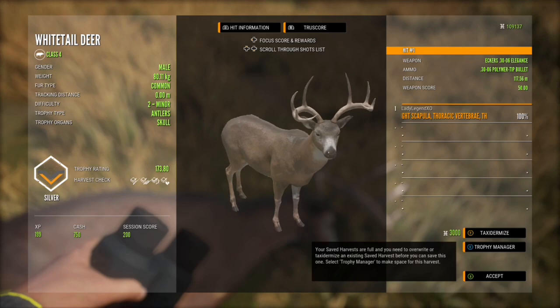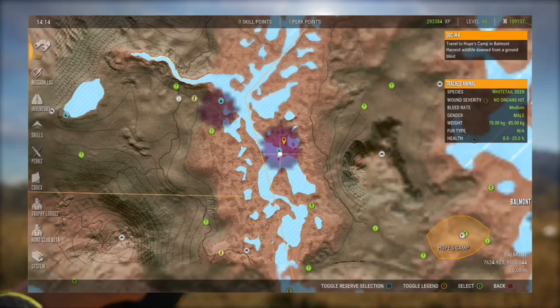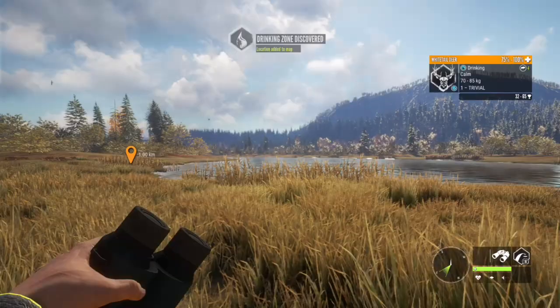Just don't shoot any diamond-potential whitetail with the wrong weapon. Whitetail go diamond at 276.8, so if that number falls within your trophy range make sure you shoot it with the correct weapon so you get full score, because it could be a diamond.